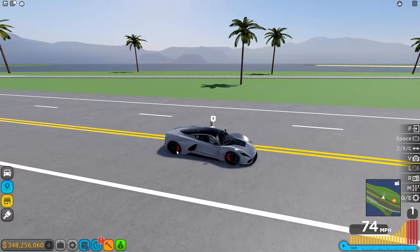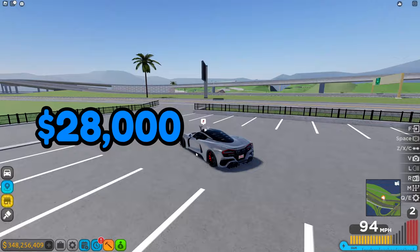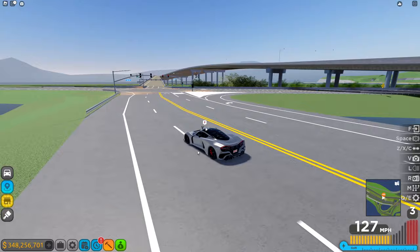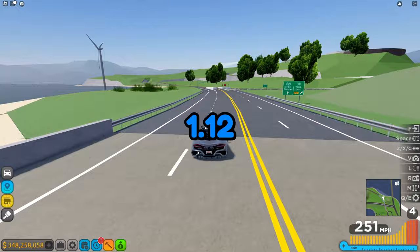Sofia Bay takes around 65 seconds, and with waiting for players it's about 90 seconds. You get 28k per first place. With it not taking that long you can do 40 races in one hour, giving you 1.12 million per hour.